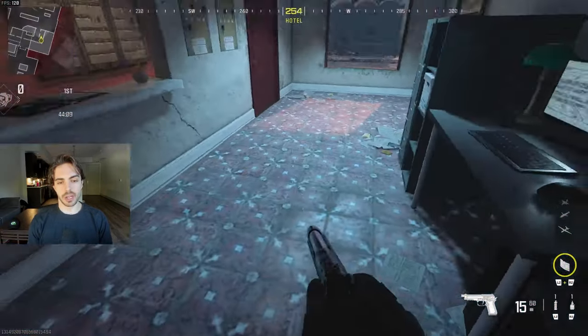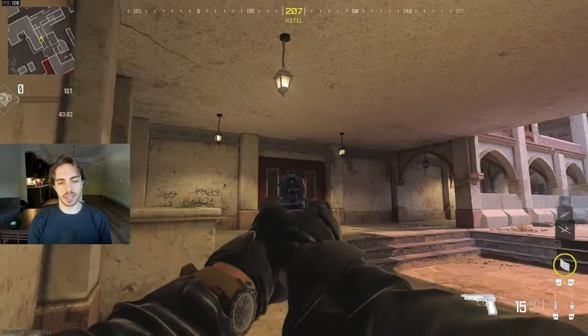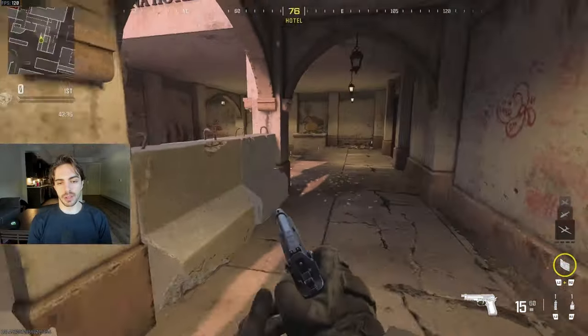We're going to start out here with Ticket. This room over here is just P5. Going outside here, this is going to be Lights, just because of the lights on the ceiling — so you'd say he's going Lights to P5. Right over here is Pillars, so Pillars to Lights.